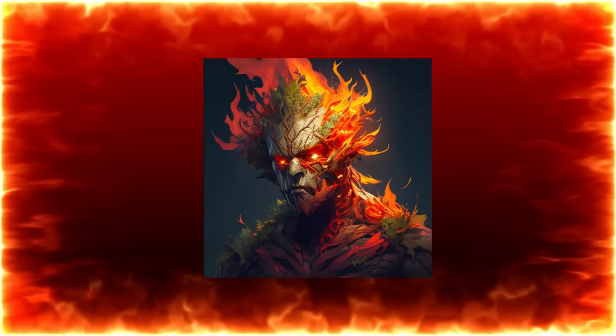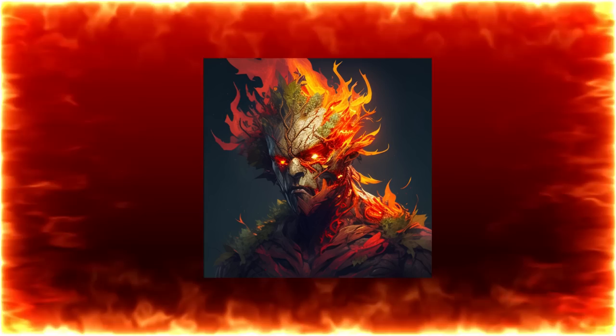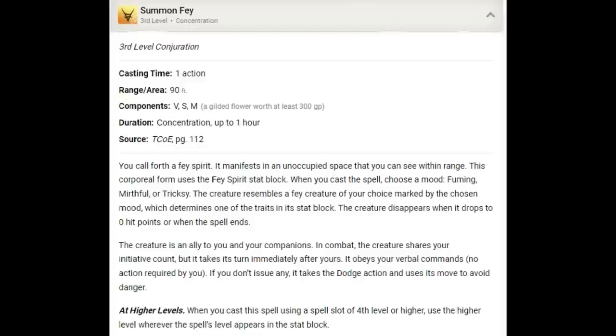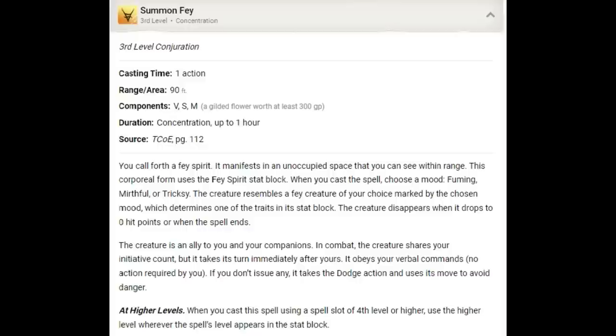Here's the cool thing about this particular build: once we get to 11th level, we're going to get our Elemental Wild Shape and we can take our fire elemental form. We can employ the tactics this build uses and actually deliver well over our baseline damage without concentrating on a spell at all. But let's advance to the level just shy of that threshold to see how tough it is at that point.